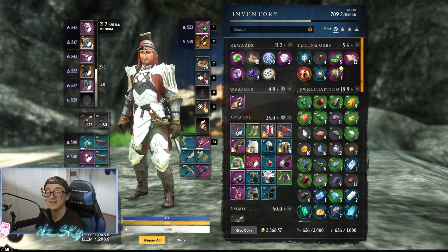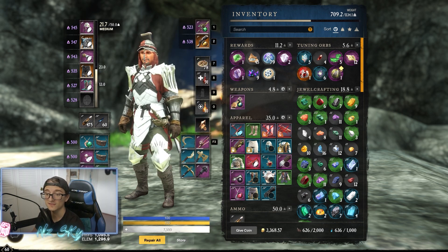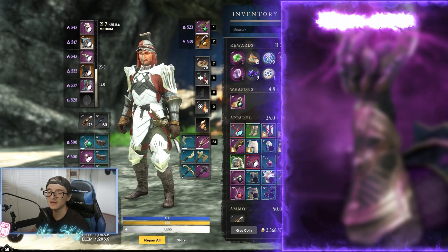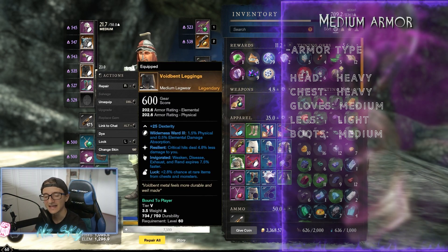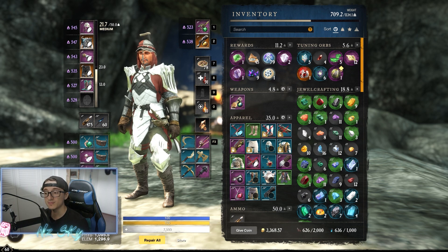I'm also running almost perfect weight distribution, which is very good. If you want to min-max to the absolute best, you need heavy on the head, heavy on the chest, medium on the gloves, medium on the boots, and light on the pants — that gives you 22.9 equip load, which is 0.1 below the heavy threshold. That's the way to go if you want to min-max. So that's the armor distribution and stats — now we're going to wrap up this build with gems and some perks you need to get.